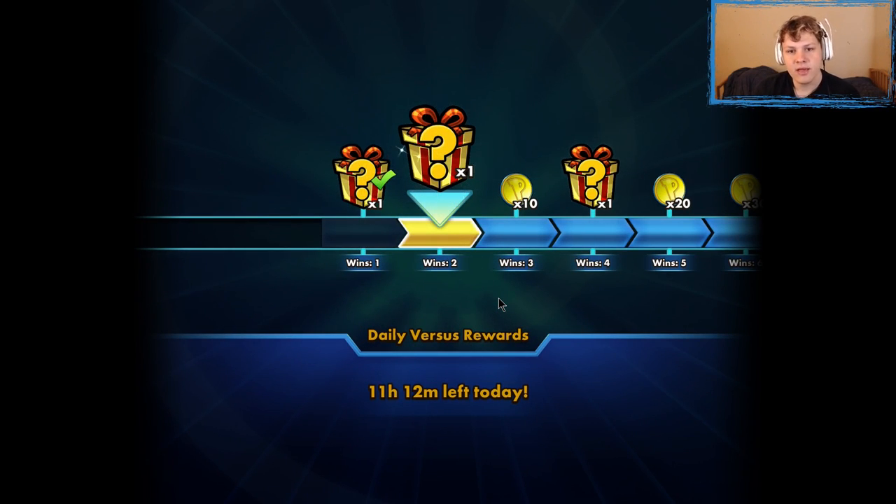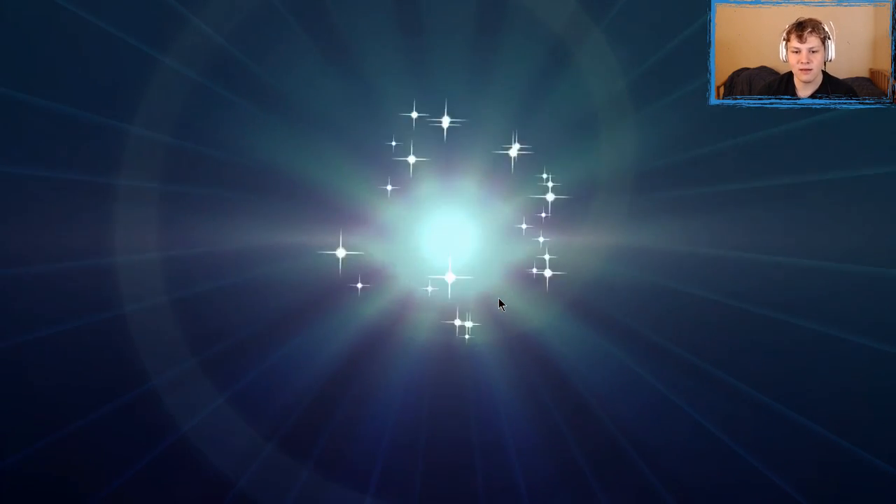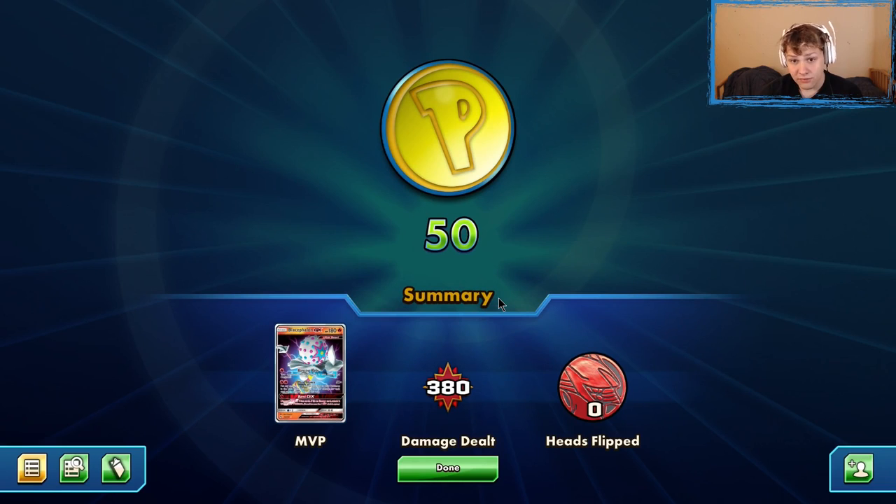Our opponent drew pretty well but had a little bit of a slow follow-up when they weren't able to get out the Persian. What generally makes this matchup pretty hard is they can take a knockout with Slowking and put us on odd prizes, or go back-to-back Slowkings. Persian also one-shots us pretty reasonably with Vengeance or the GX with Choice Band. So the matchup has gotten a lot tougher for Blacephalon against Zoroark. It used to be easier against Zoro-Rocks because they literally only had one way to one-shot you consistently — through Dangerous Rogue — but now they have a ton of ways.